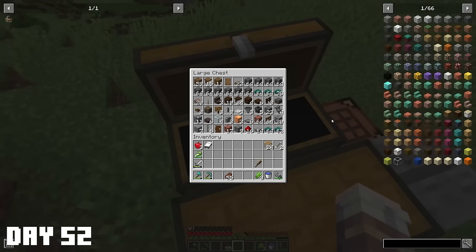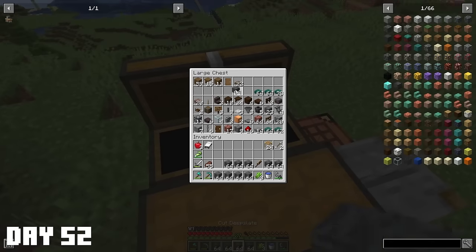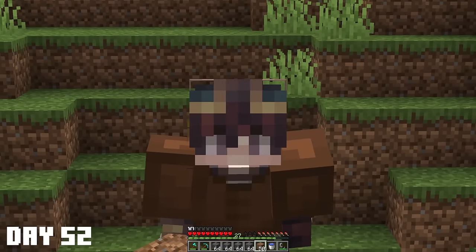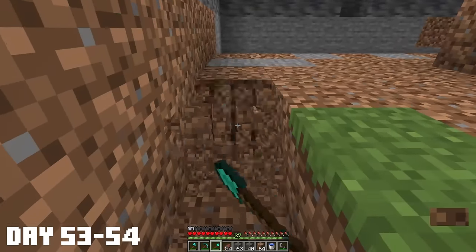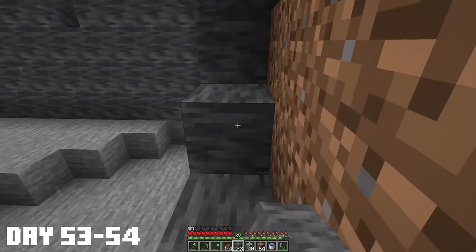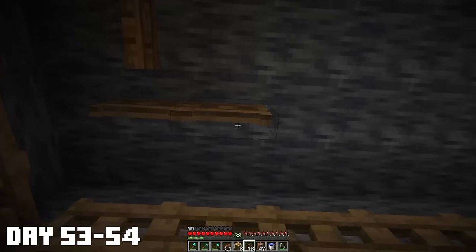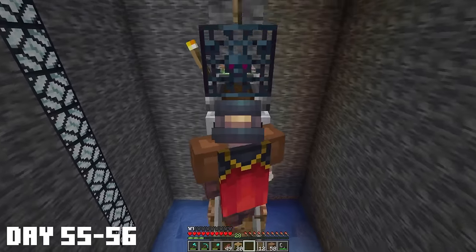Then it was back to venturing to the nether and trading with villagers. On day 49, I set out on an adventure to find a dark oak forest, and after successfully finding one and chopping down a few trees, I headed back on day 50. Day 51 was the final day of gathering blocks. Day 52 - I think I have everything for this farm, so I'll start with the main part of the farm first and then move on to the details. Let's place the spawners - they had finally come to move all of the spawners in.